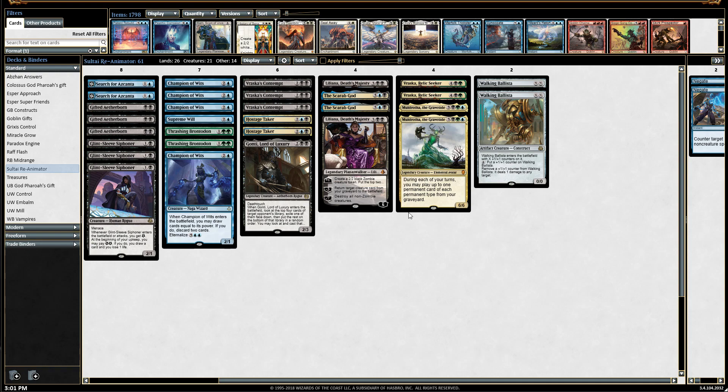The key to this deck is Modrotha the Gravetide. She allows you to cast any permanent from your graveyard once per turn — you can bring back a land, cast a Walking Ballista as a creature or artifact, or recast a Liliana if she's been killed. Modrotha is the linchpin of this deck. I only have two copies because she's legendary and you don't want to be holding her early — you want to draw into her.